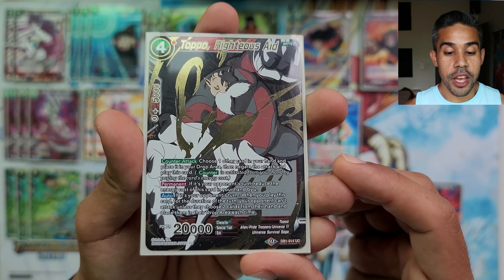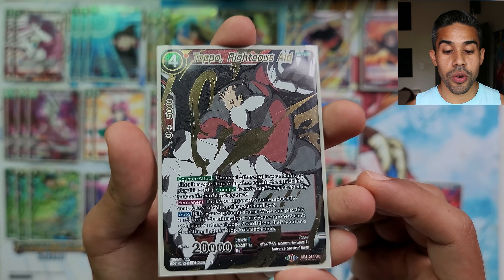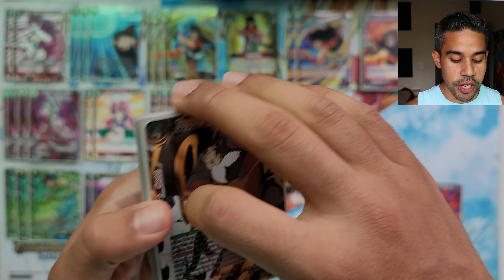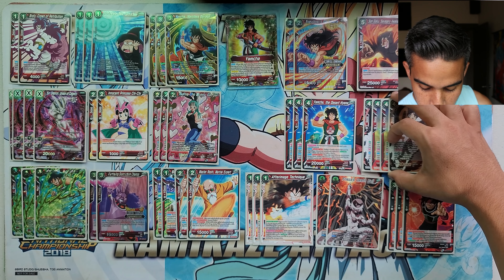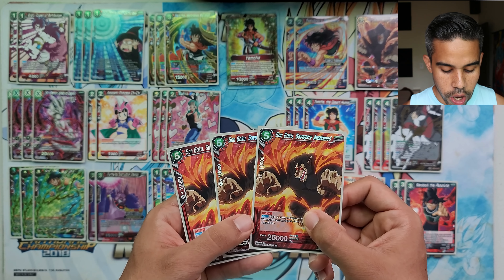We've got four Toppo Righteous Aid, which is the best negate for red: two energies, drop a card, and for the turn your opponent cannot do any additional attacks unless they discard two cards from their hand. Amazing because you also get the 20k body on board. We're running four of those.